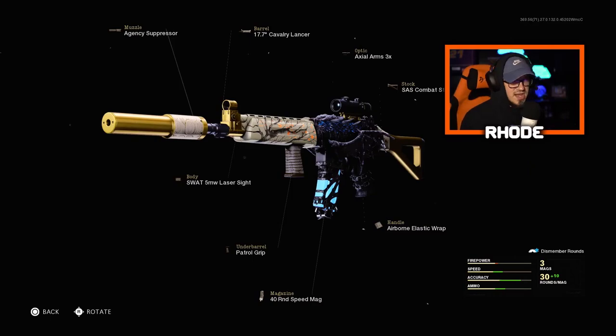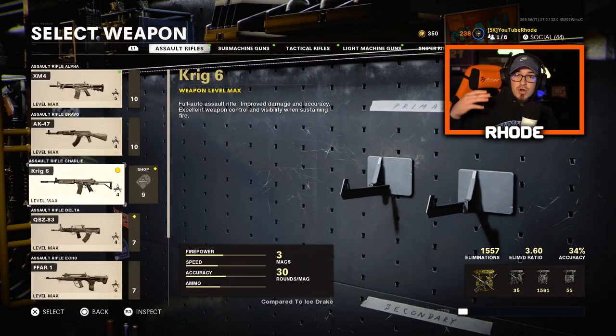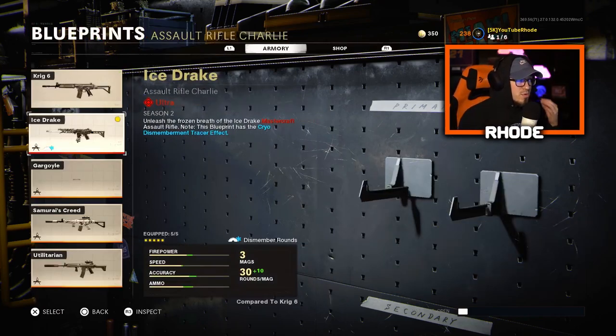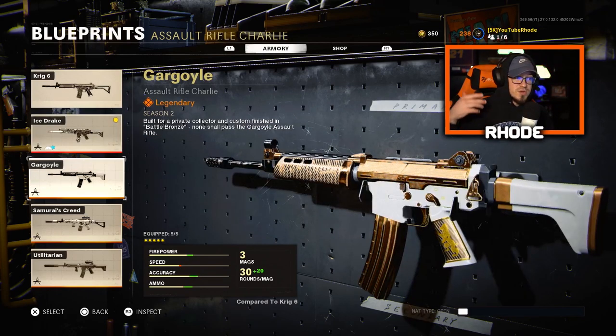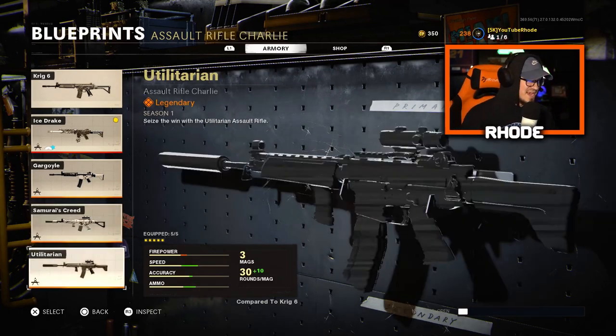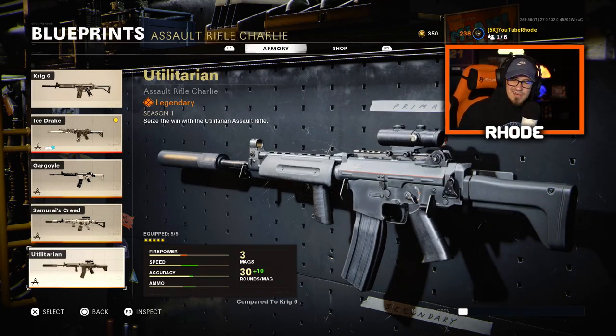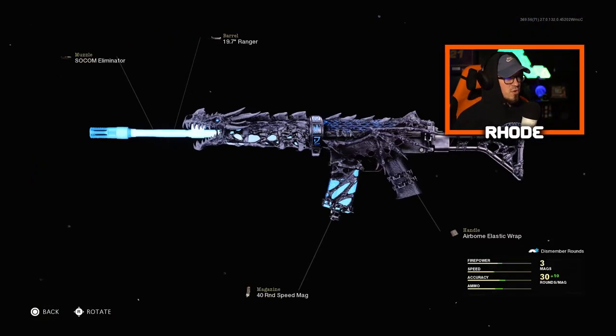I'm gonna show you the Krieg 6 today. The first thing you want to do is select the overall blueprint you want to use. I ended up choosing the Ice Drake because it's one of the best variants in the game. I could have chosen the Gargoyle, which would also look good, or Samurai's Creed - but I'm going with the Ice Drake.